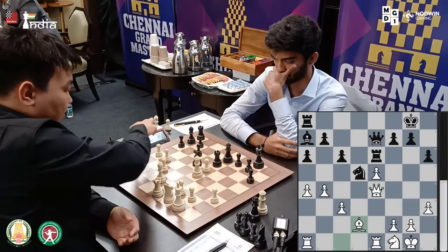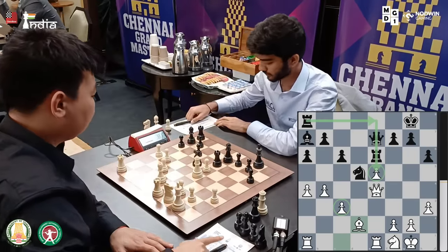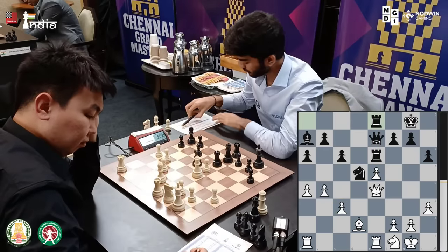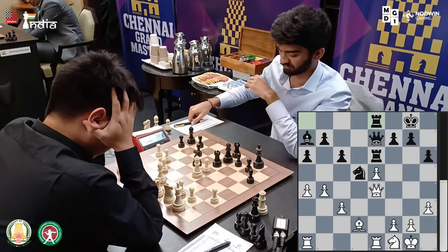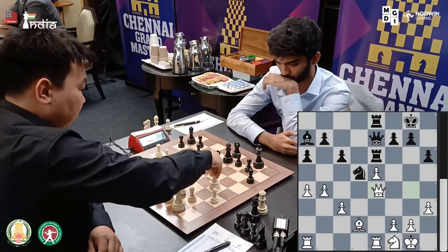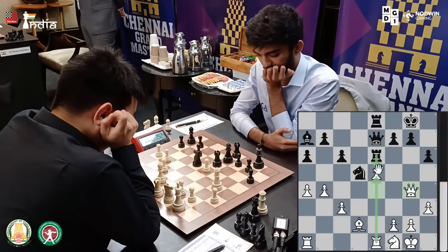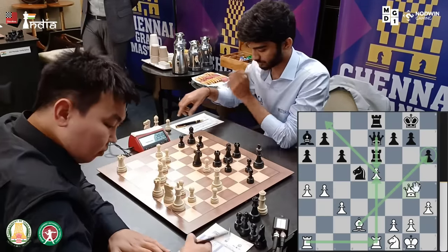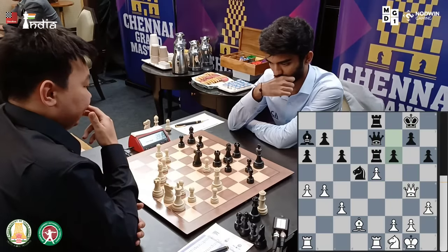Sanan defends his c3 pawn, but now Gukesh can actually build up pressure on the e5 pawn by bringing in his last piece - he brings his rook into the game. Very, very interesting. The position is roundabout equal, but Sanan has a good move here - let's see if he finds it. Yes, he plays queen to g4. The point being that if you take on e5, I take here - queen takes rook e1 - you have to save your rook, and I can take bishop takes h6 with trouble. So f6 is a beautiful move by Gukesh here.